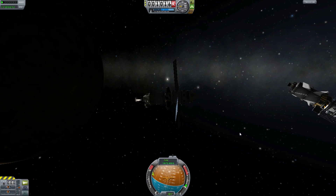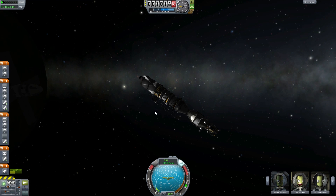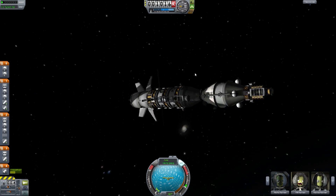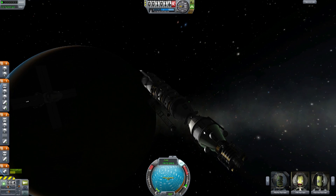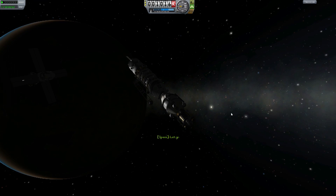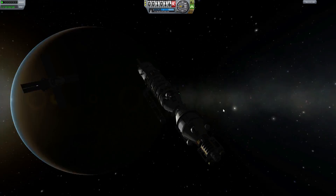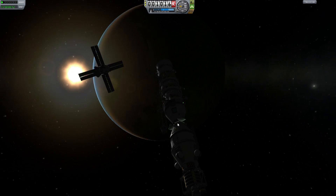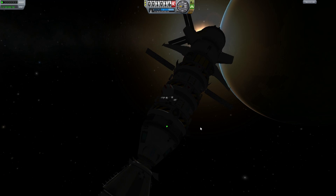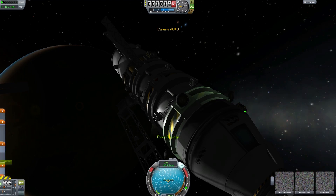Let's switch back over — yep, they've combined. Let's stabilize for now. The crew hatch is on the other side. Let's get our last guy out, Bob, and have him get in the middle pod over here. Turn your RCS on, and grab on there — board, there we go. Done deal, we've managed to push this out as planned.